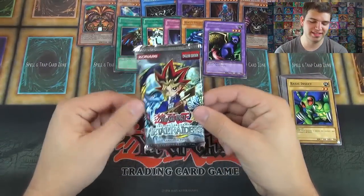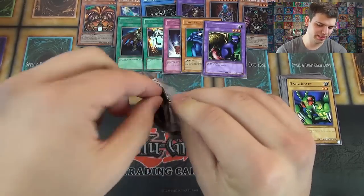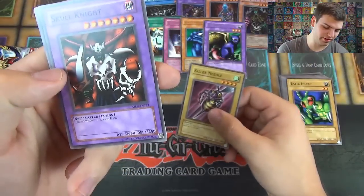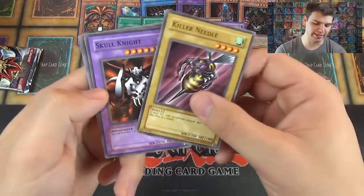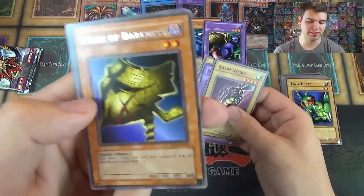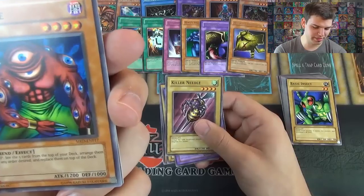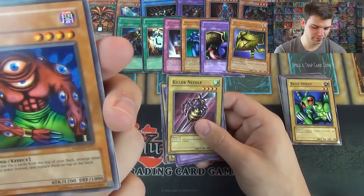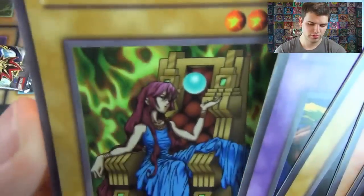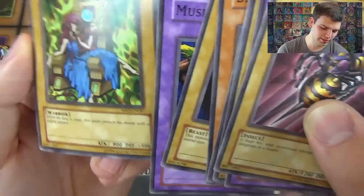And now for the final pack of destiny — Metal Raiders — for the Master Collection Volume 1. Come on, don't let me down. We have Killer Needle, Skull Knight — one of my favorite cards as a kid — Tainted Wisdom, Ancient Brain, Guardian of the Labyrinth, and Mask of Darkness. Six rares. And we got Big Eye — see the five cards from the top of your deck and arrange them in any order you desire. Gazelle the King of Mythical Beasts, and Musician King, protector of the throne — this queen protects his throne with a mighty defense of 1500.